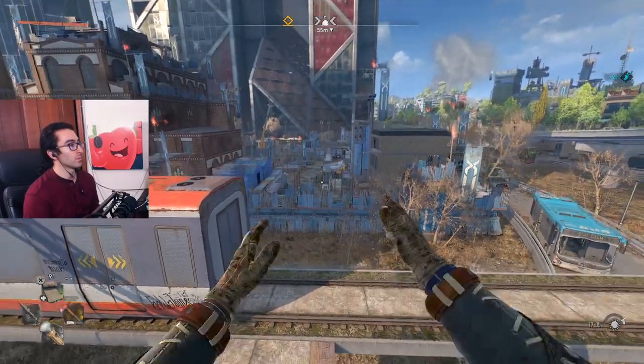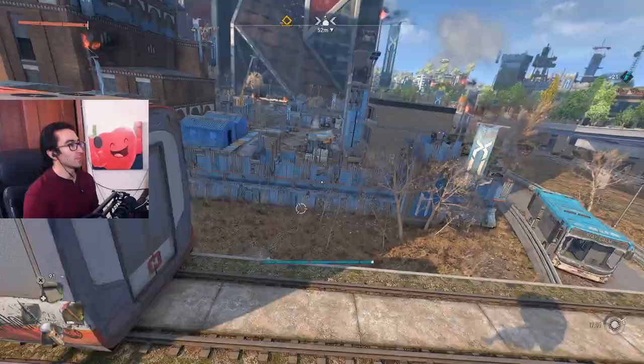If you spam the jump and crouch button at the same time, you'll do a double jump, which you can use to get over zombies or paraglide.